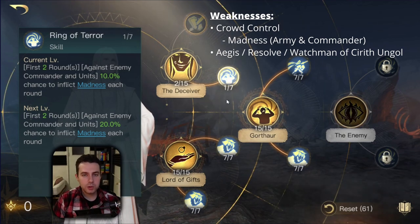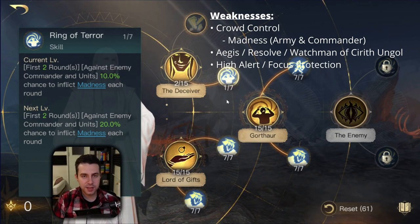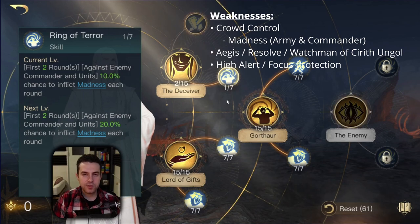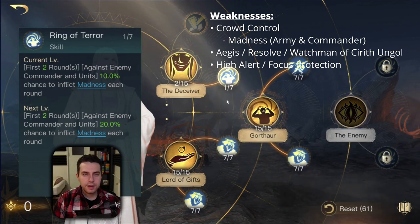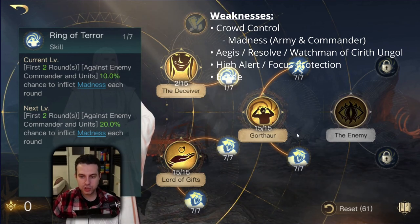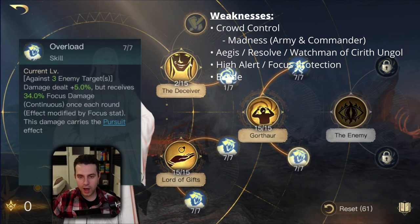His third weakness is that in his Focus damage build, he is weak against elemental damage mitigation. For example, High Alert reduces elemental damage received by 50%, or the Quilted Armor with Focus Protection decreases the focus damage received by 60% - even more than High Alert. His next weakness is evade - you can't hit your targets if they are evading. The only skill you can hit with is Overload because it has Pursuit, but all your other skills don't.